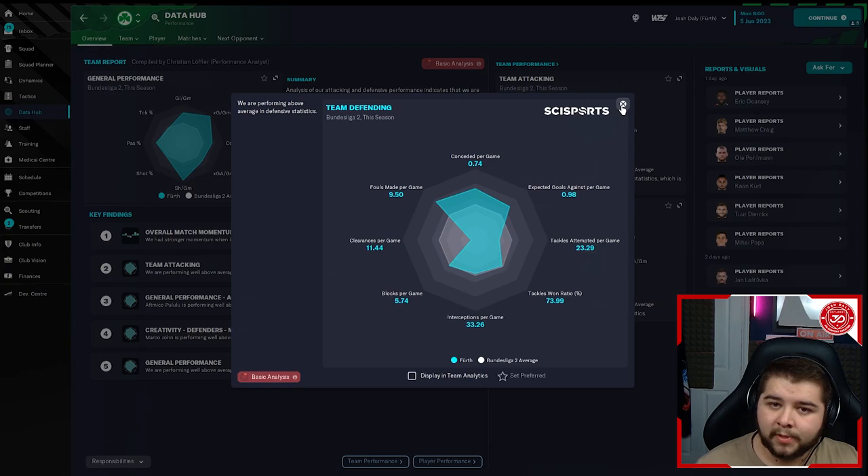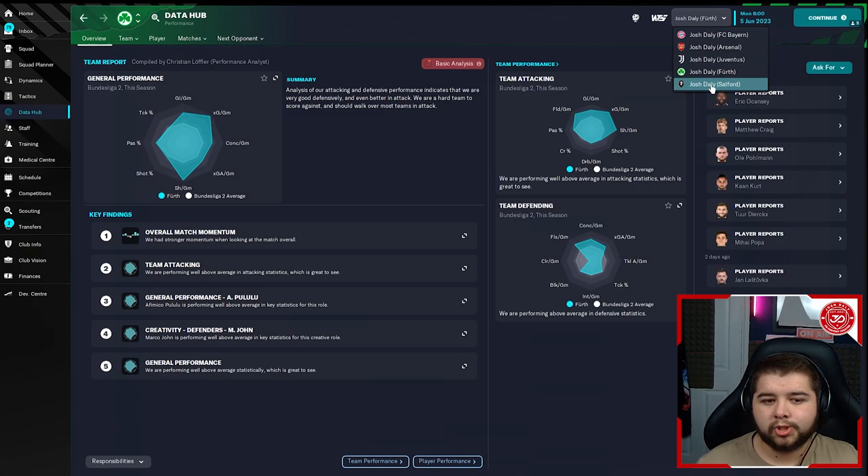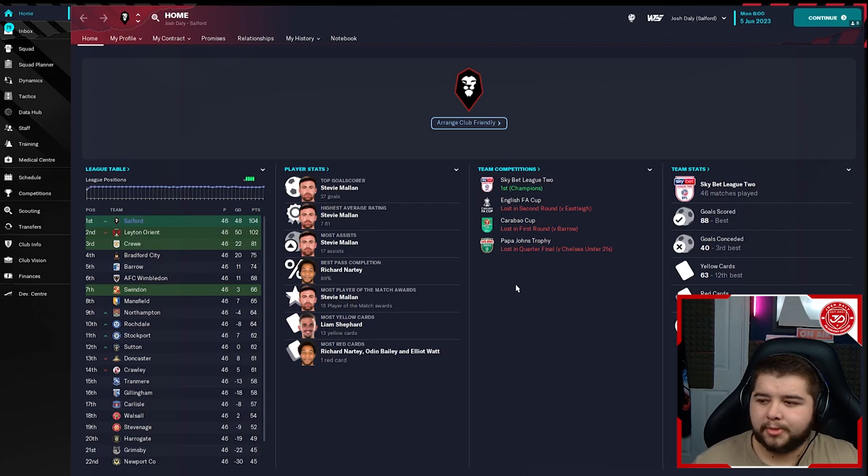Let's go over to Salford next — a team I'd say are one of the favourites, a very strong side, though not guaranteed to go up. But 104 points, quite a close position with Leighton Orient coming in second. We managed to win the division and were the best at scoring goals with 88. Third best at conceding — a few more going in this time. Obviously it's a different league, different country, slightly harder. Third best still, conceding 40. Stephen Mallon coming in with 27 goals and also getting the most assists.